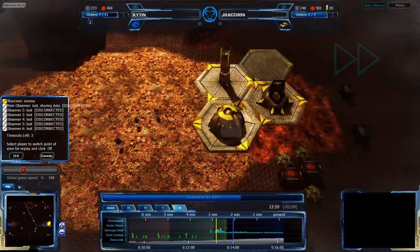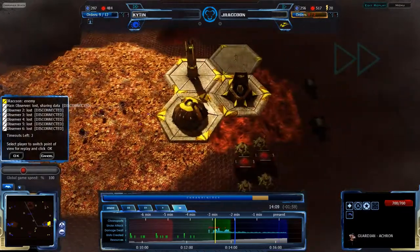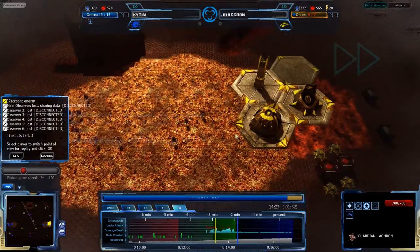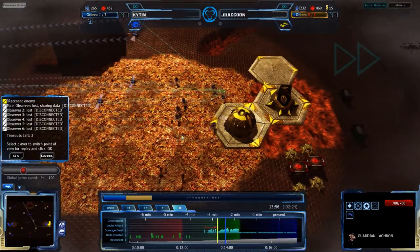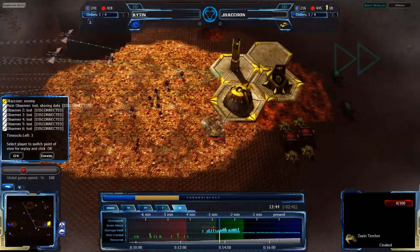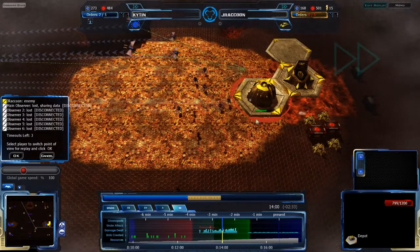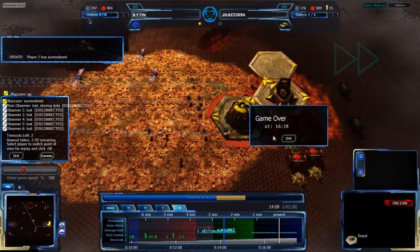He's losing everything — his entire main base is going down very quickly. I don't see any way that Jay Raccoon could eke out a win by barely killing the Acron that Khyton has. I think that's game. I really don't see any way he could get out of this — from this position he's basically lost. A massive force is coming. Zion Pulsors would get torn apart by the air, Teth Halcyons he doesn't have, Teth Pulsors would get torn apart by the Pharoahs, and Zion Halcyons would have been a good idea but he didn't have enough money for it in the first place.